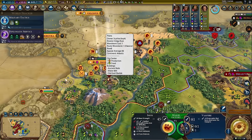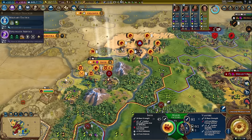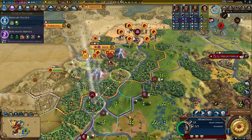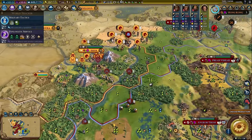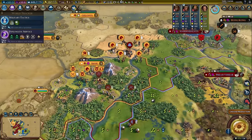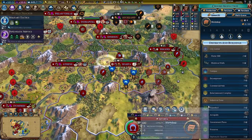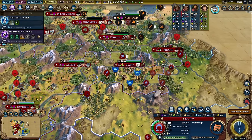I was thinking about peacing out with Scythia, but look at this — 55 combat strength versus 83. Holy smokes. They have only 100 fortification but it's still a good attack. We can move in with our musketman. I think we can take over the city — it's only four population so loyalty might be kind of an issue. Our capital is doing quite well: 53 production.